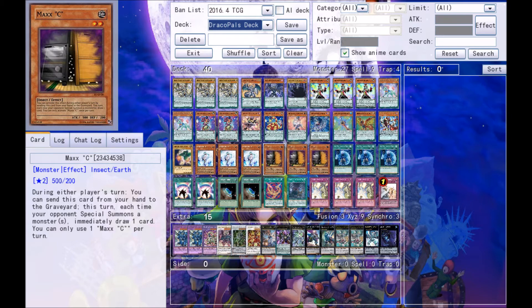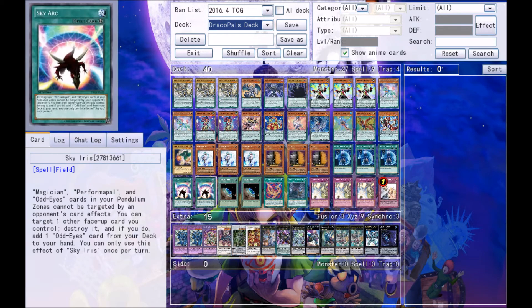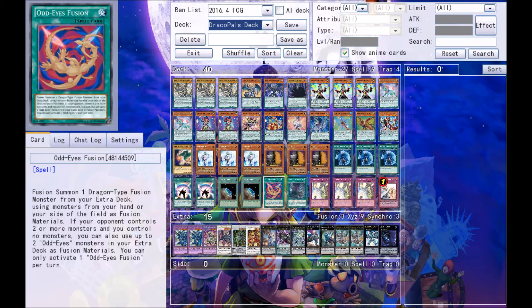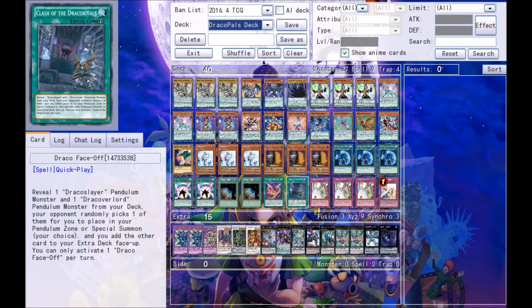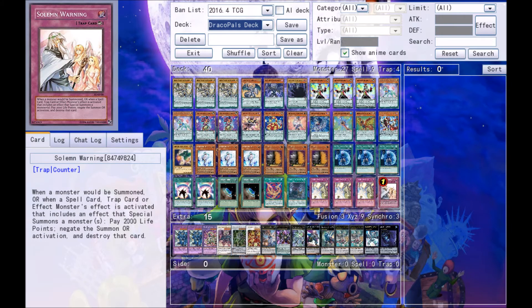That is it for the monsters in the main deck — a total of 27. For spell cards there are three Upstart Goblin, or if you look at the bottom of the card it says Unexpected Dai. We're also playing two Sky Ark — if you can't find that, search up Sky Iris instead — two Terraforming, one Odd Eyes Fusion, and one Clash of the Dracorivals. For trap cards there are three Solemn Strike and one Solemn Warning. That's the entire main deck: 27 monsters, 9 spells, and 4 traps.